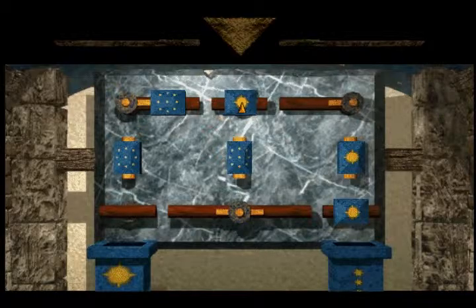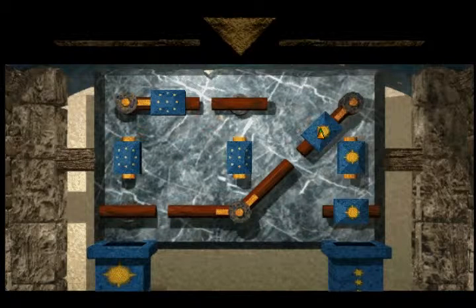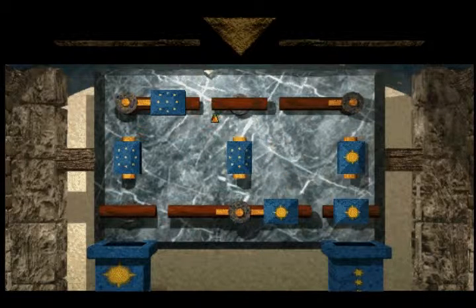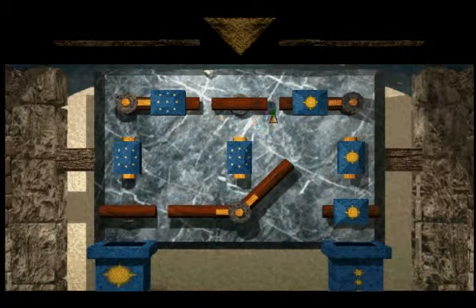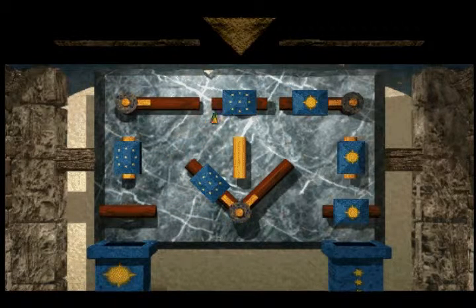Puzzles like this are very difficult in the beginning when the entire map is full of pieces, but after we get rid of just one piece it makes everything else so much simpler. Actually, let's reverse this — the sun, not the star, is the one that needs to be stored in the middle so the stars can get past it. The middle has a star already, but we can remove that star from it. Move all the stars to the left where there's enough space, then the sun can move to the middle and let the stars fly past.